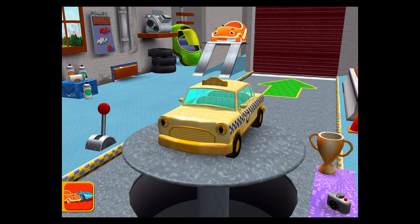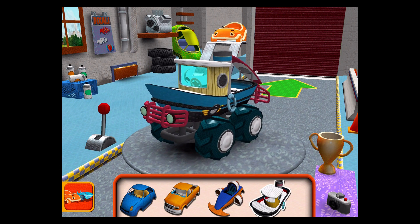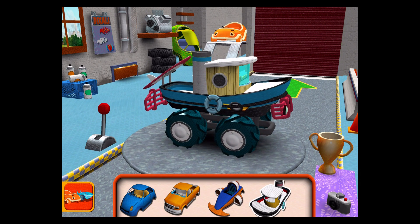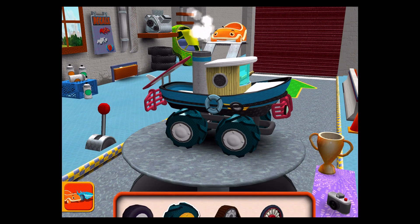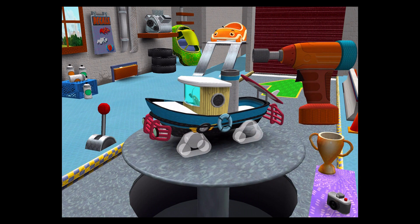Welcome back, Umi Racer! Attempt to choose a car or head out to the track. Choose a car body. Engines! Drag an engine to your car! Tires! Drag to add one to your car. Tap the tires to fasten them to the car.